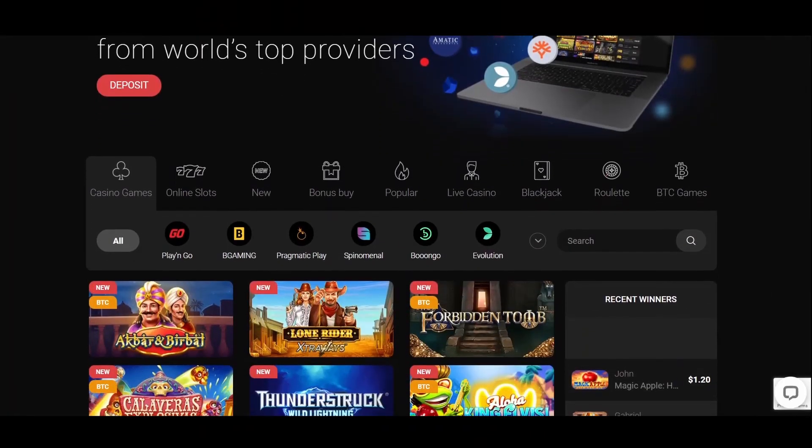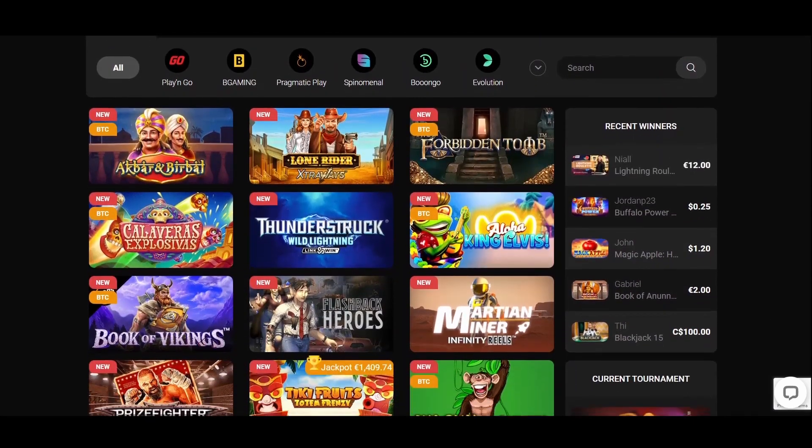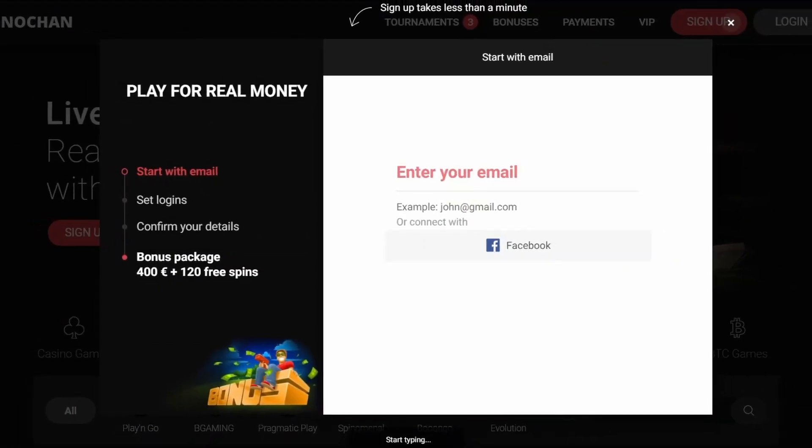Let's start with the registration process. The first thing worth mentioning is that games are free to try — no registration needed if you just want to look around and have some fun. The real thing starts when you click on the sign-up button in the corner.